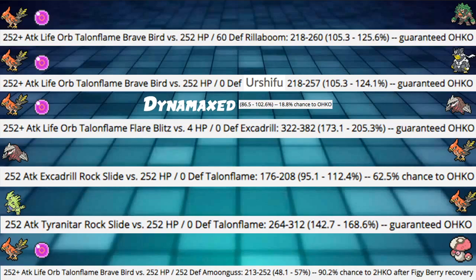First damage calc: Life Orb max invested Talonflame Brave Bird into the most used Rillaboom spread on Pikalytics — 252 HP and 60 Defense. We are hitting 105 to 125% of its HP, a Guaranteed OHKO against Rillaboom with plus one speed priority Brave Bird. My favorite damage calc. Next, Talonflame Brave Bird into Urshifu — very good as well, hitting 105 to 124%, almost identical. A Guaranteed OHKO against that as well. We don't even need to Dynamax to take all of these out.